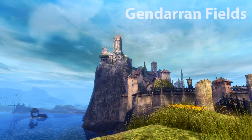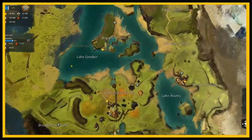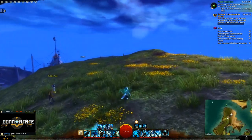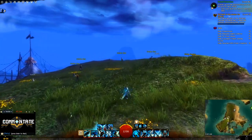The map directly above Lion's Arch, Gendarin Fields, will be next, and we'll need to head to the Brigantine Waypoint. Head southwest on the large patch of land you spawn on, and if you follow the outer edge you'll see your goggles.